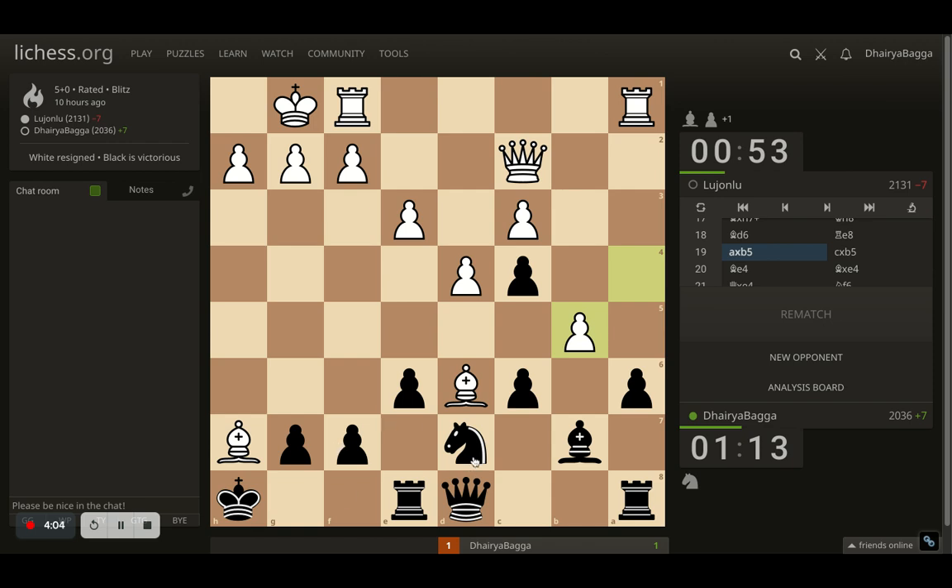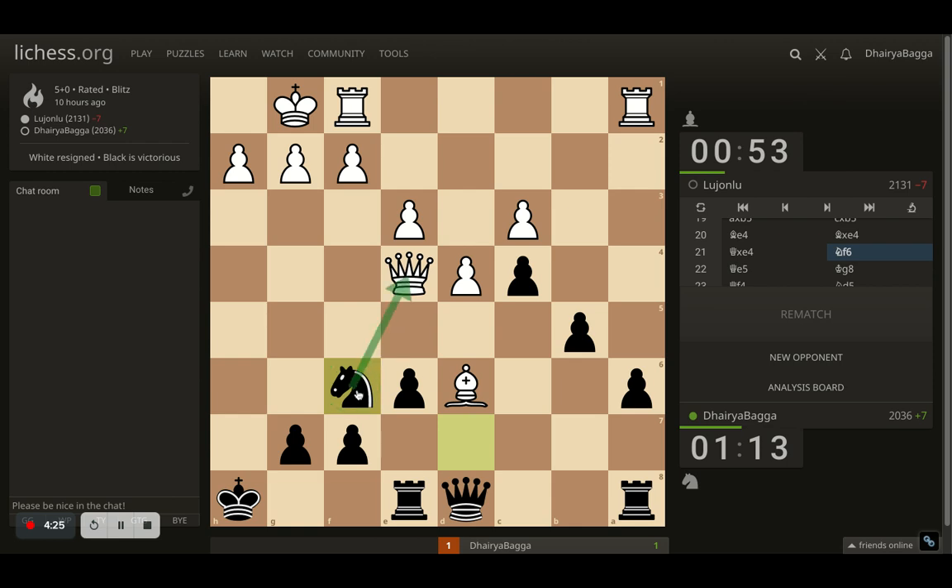The threat here is I can just move my knight, which will attack the bishop, and also the other bishop thanks to the queen on d8. So the opponent takes the pawn first, I take back because the pressure is still there. Opponent decides to save the light square bishop, offering a trade. I do trade here. Opponent takes back with the queen, and here comes knight to f6, attacking the queen and the bishop simultaneously. Both are being saved by queen to e5. I played king g8, just trying to get my king back, making sure there are no checks coming from h5.